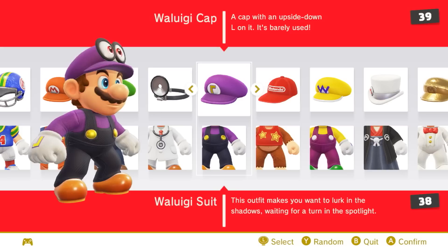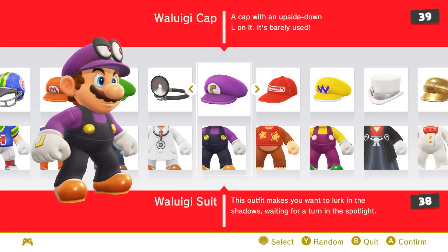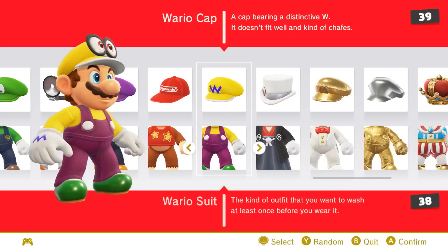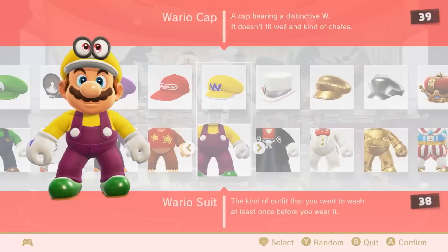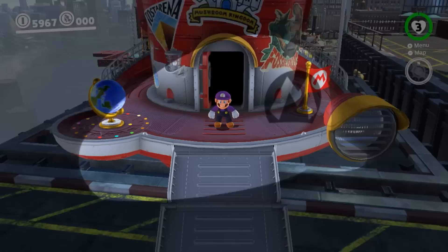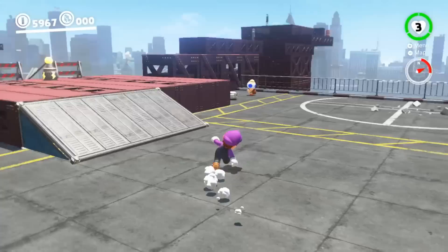God damn it — look at the description of the cap and the suit. It's like they're purposefully mocking my love for Waluigi. 'We barely use Waluigi.' He's just silently waiting for his turn in the spotlight. Does it say something about the upside-down M? The outfit description says it doesn't fit well, kind of chafes, and you want to wash it before wearing. There are a bunch of fun little text bits. So this is all cosmetic — I'm not unlocking abilities. Everything in the game is accessible from the start — it's not a Metroid-type thing.